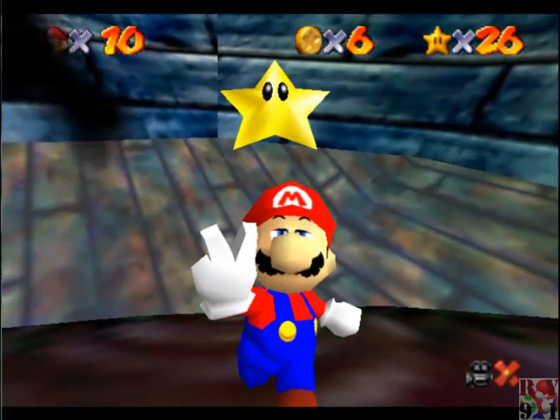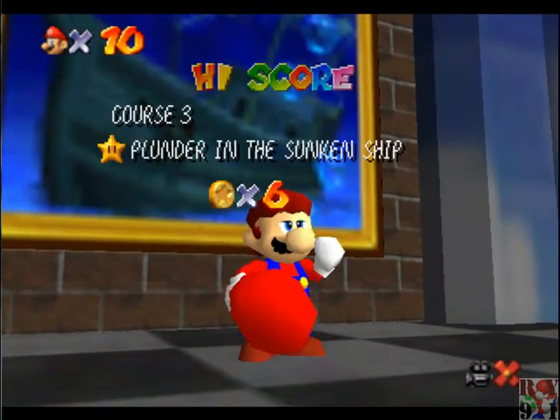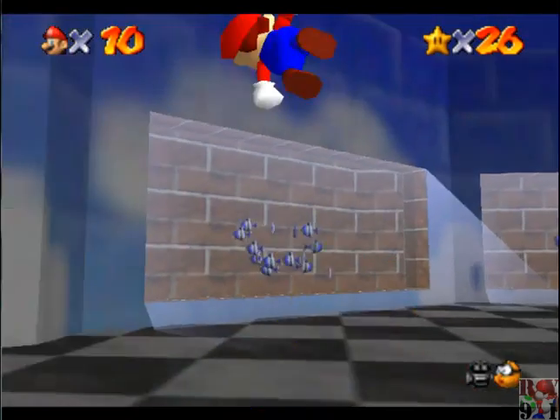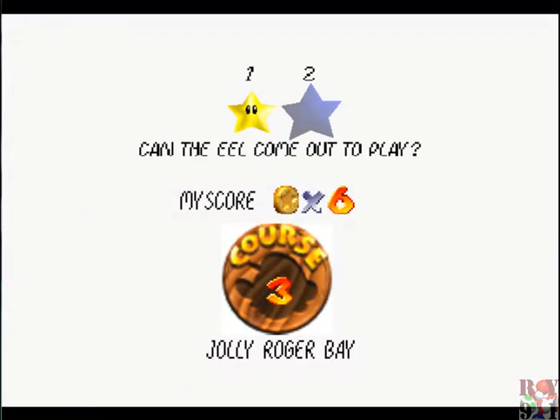Here we go. So now the ship will actually be floating on top of the water this time. And there's a couple of things we can do with that, namely the red coins, so that helps you get the 100 coin star as well.